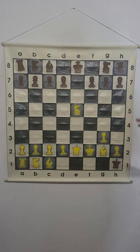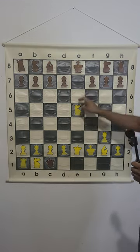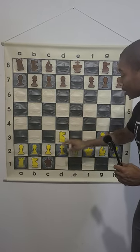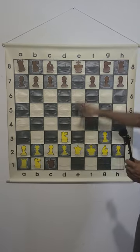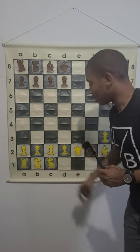But bishop g2 is all she wrote. If they capture the pawn on h2, we play knight g4, checking the king. The king has to move and we get a free queen. If they capture the bishop on c1, we have a discovered check with knight d3, checking the king, and on our next move we capture the queen on c1. This is the trap for the white pieces.